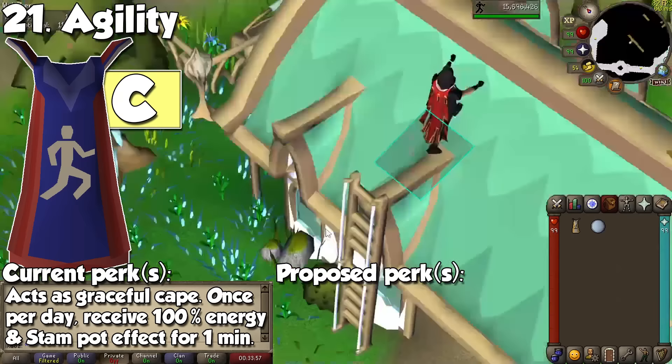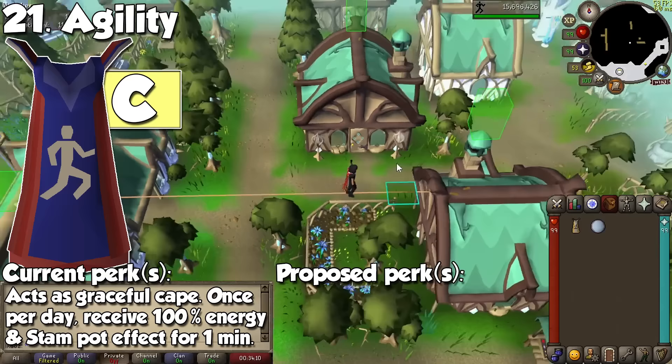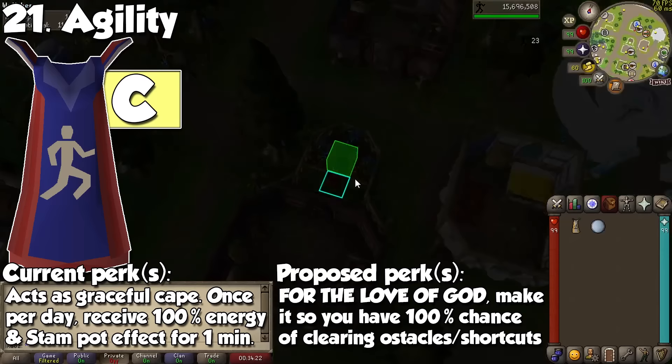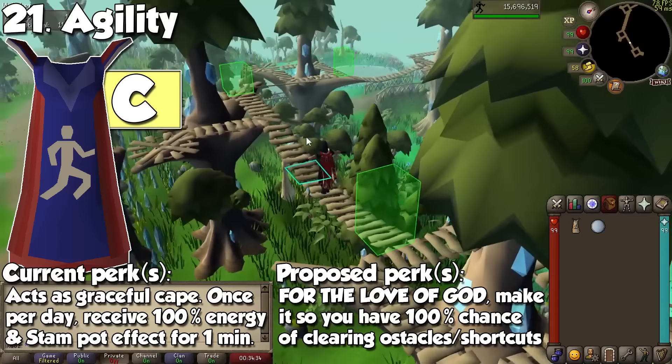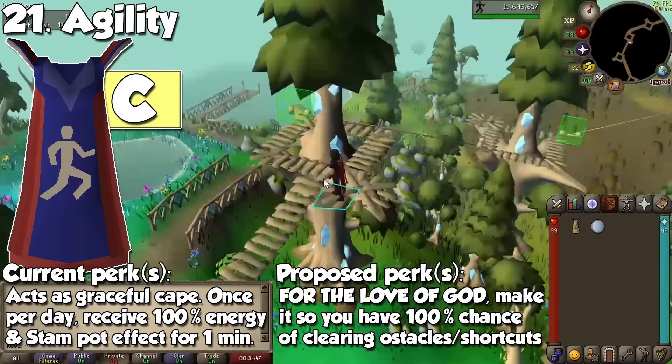One of my personal bottom tier capes definitely has to be Agility. This one has two effects: it acts as a graceful cape, and once per day you can interact with it to get 100% energy back, as well as giving you the effect of a stamina potion for just one minute. On paper this doesn't sound bad, but you're supposed to be a master of Agility, so please tell me why do I still fail obstacles? This becomes an absolute nightmare at, for example, the Elven Forest. Jagex, please make it so wearing the Agility cape you are guaranteed to skip over every single obstacle.